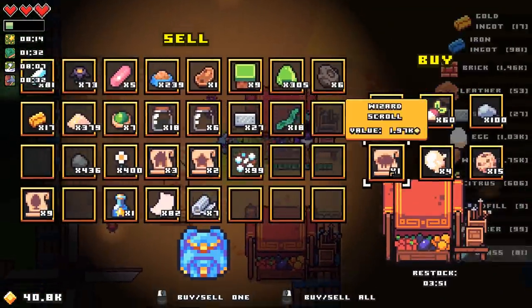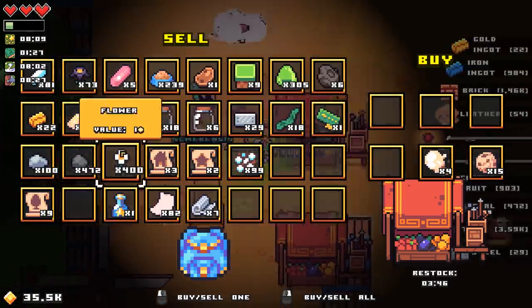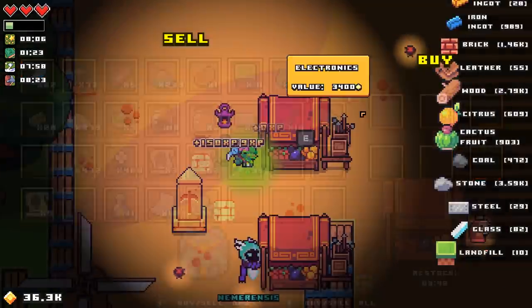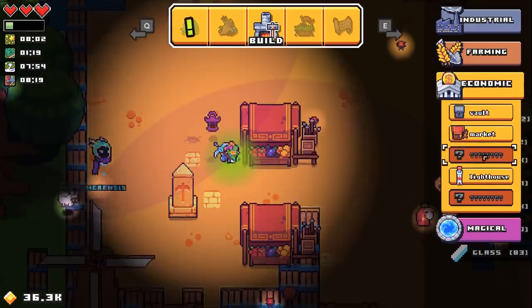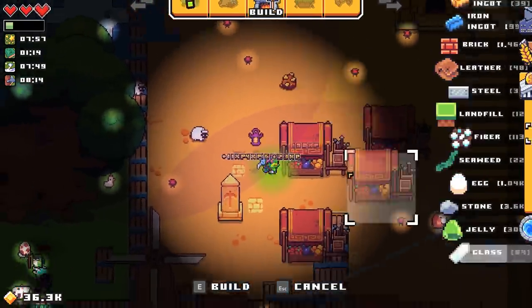I'm just gonna be plopping markets down all the way here. Well, there's some electronics — I should probably actually keep the electronics. The more markets we have just sitting around, the more EXP I get.